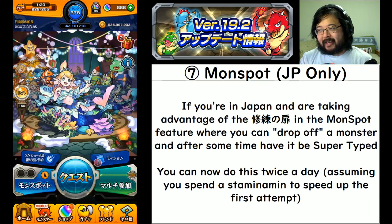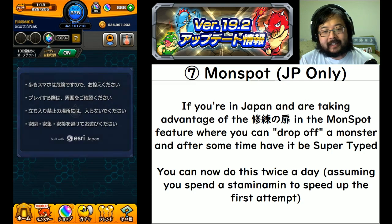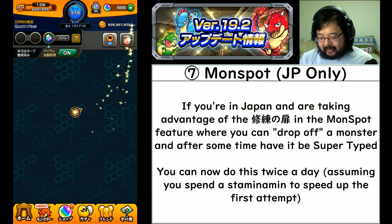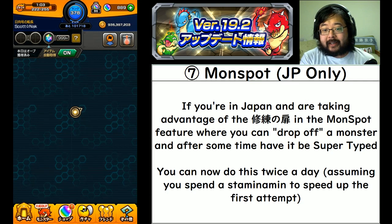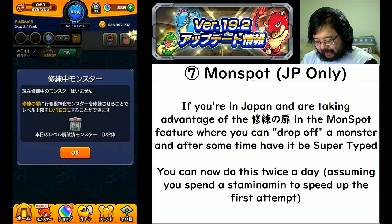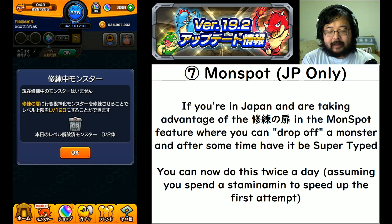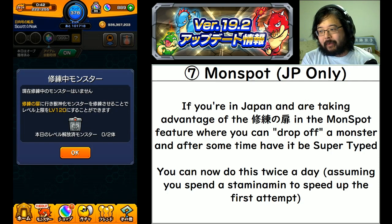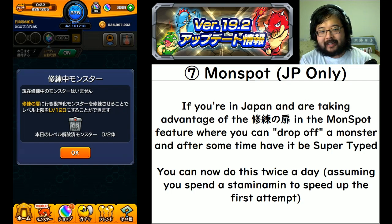A quick Mon Spot update for those of you who are in Japan: you are able to take advantage of many features in that area. If you run into a gate waypoint station, you can drop off a monster there and have that monster become super typed after about 12-24 hours - you can also use a stamina min to speed it up by half. This update now allows you to do two monsters per day; before you were only limited to one. You will need to spend that stamina min to speed it up to do two in a day.